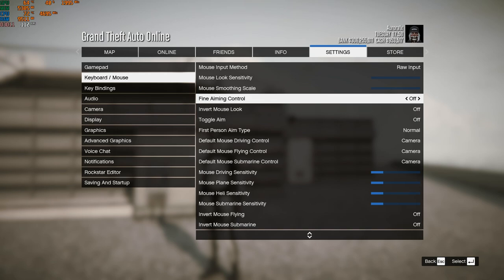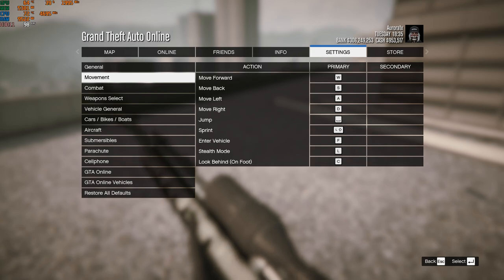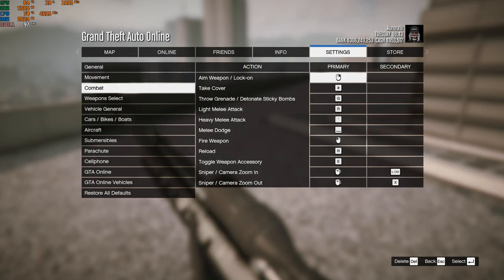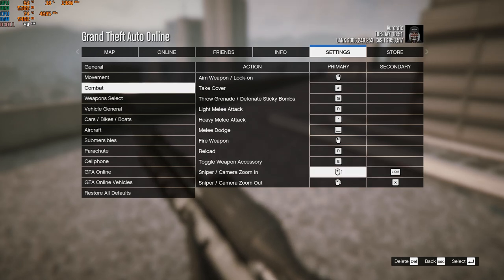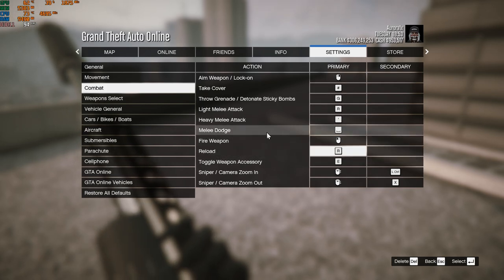Fine aim and control is off because this is mouse acceleration — I don't like that, but some people do, so try it out for yourself. My key bindings aren't really that different. The main things to pay attention to are zooming in and out with a sniper and my weapon binds. For sniper zooming in I have left control, and for sniper zooming out I have X. These might not be the best, but it's just what I've gotten used to. Control lets me move left and right without affecting my movement, whereas scrolling can sometimes move your mouse around a little bit.